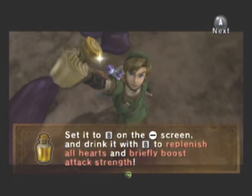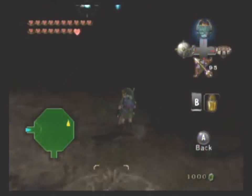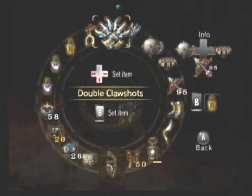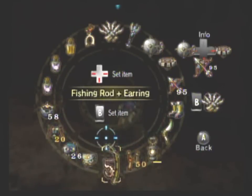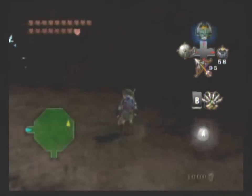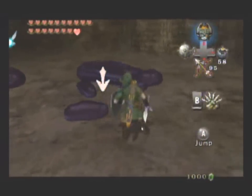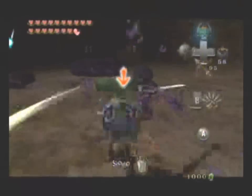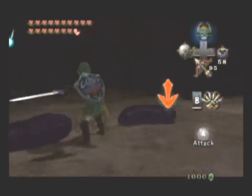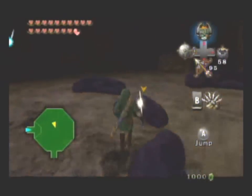Now, this thing — it replenishes all hearts and boosts attack strength. For a short time, but it boosts attack strength. You want this because it's just such a cool item. You don't actually need it, to be honest, but it's always good to know you have it. Let's replace our spinner with bombs. Room full of chews other than that. Don't let the chews swallow the rare chew jelly, because it will turn them into purple chews, meaning they will not have the same effect.